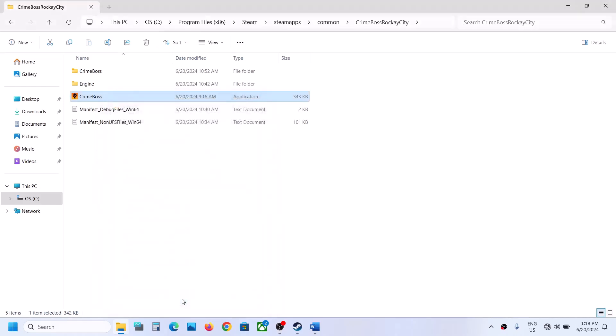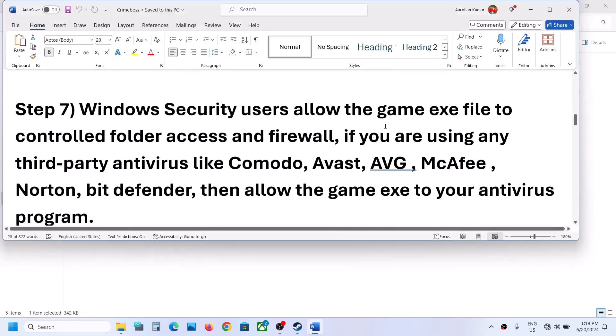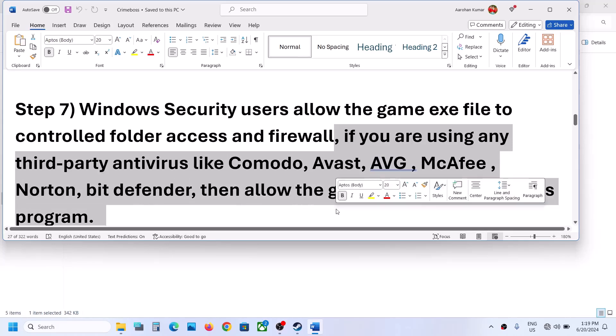Then follow the next step. If you are using any third-party antivirus like Avast, Norton, Bitdefender, or McAfee, make sure that you allow the game EXE file in your antivirus program.